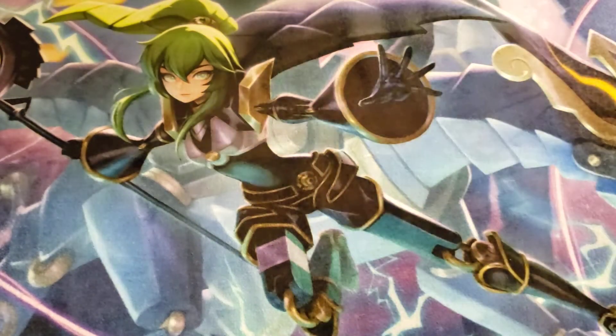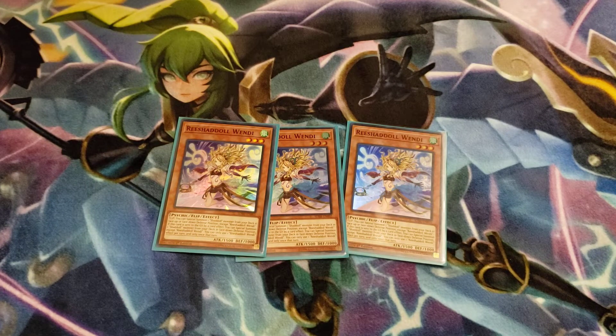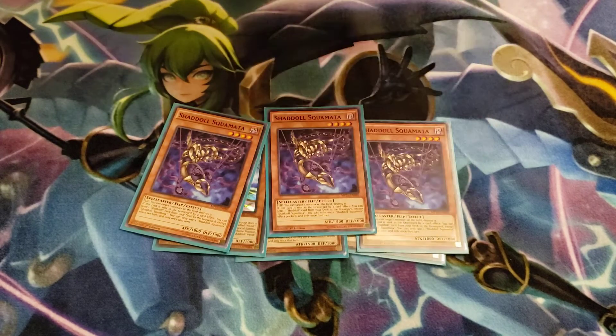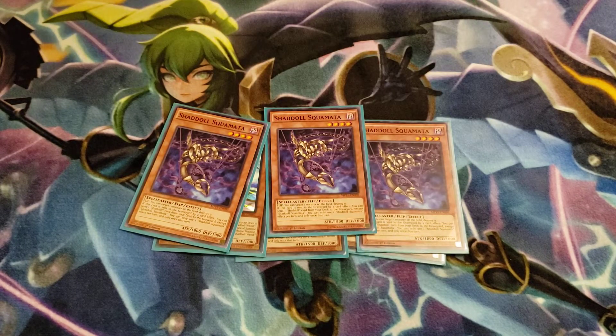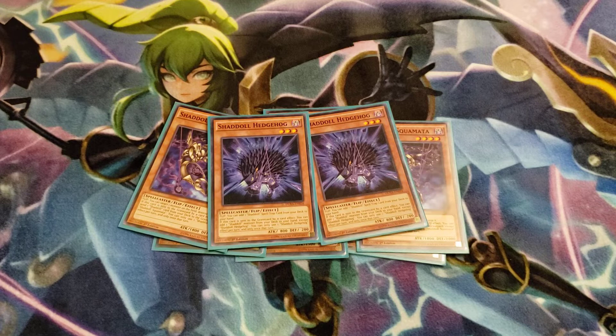To start off, the Shadal lineup: three Wendy, which fixed a lot of problems the deck had before with putting monsters on board — it allows you to special summon one from the deck and get whatever you need. Another card that toolboxes whatever you need is Squamata, three of those, especially that foolish burial effect when it's sent to the graveyard, which will always be good in Shadals. Two Hedgehog — both effects are super handy, either searching a spell/trap or a monster. You can search a Hedgehog, pitch it, and add whatever Shadal card you need to hand.